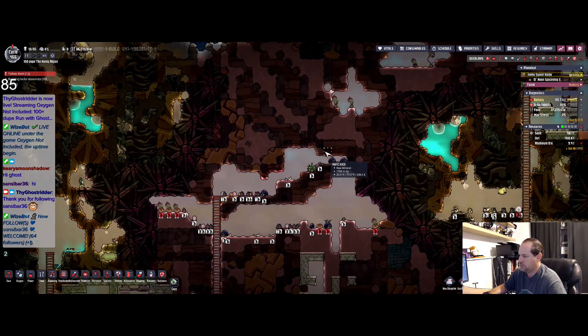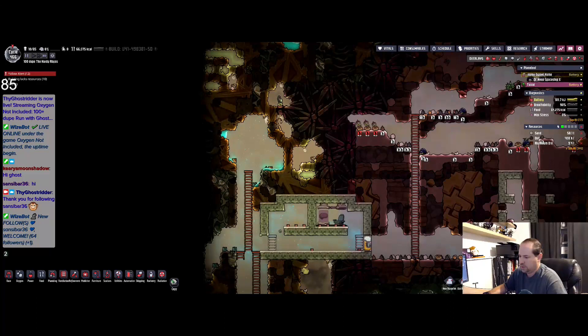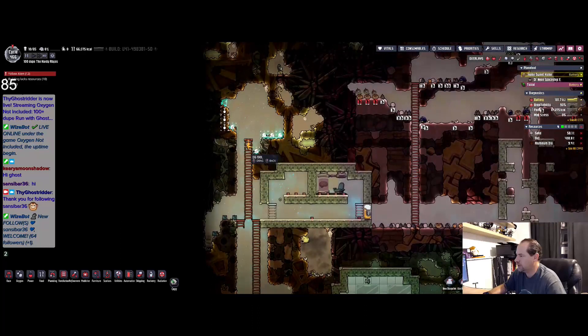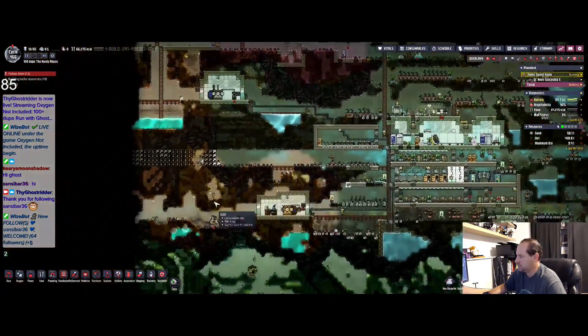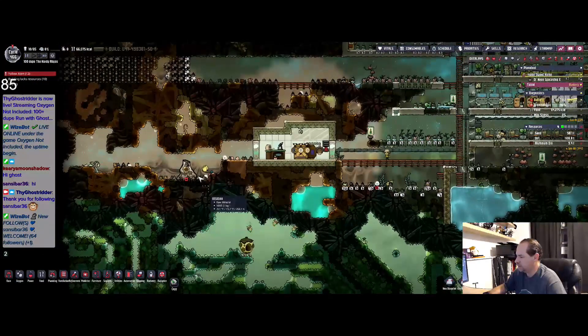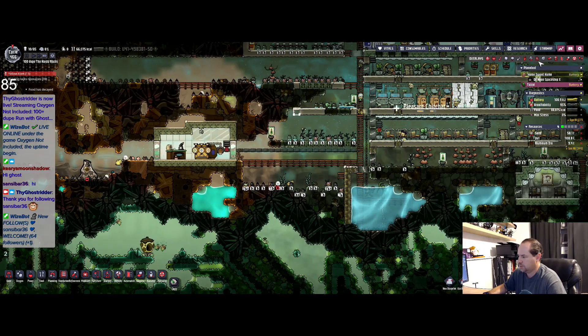If I go — that's fine. Take care of that — that'll drop down into there. Databanks. Iron volcano over here. Liquid carbon dioxide.